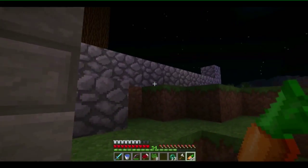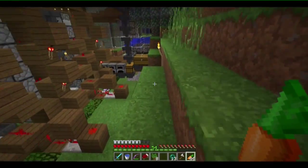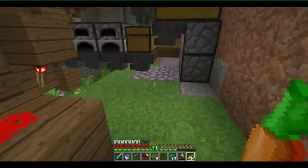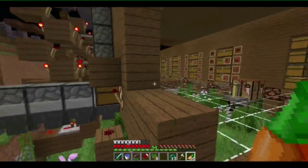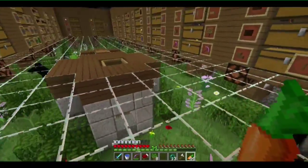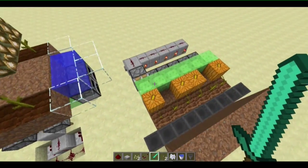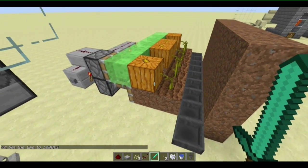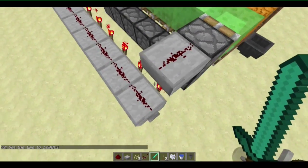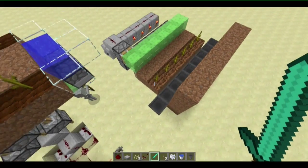I've actually turned this farm into a melon-pumpkin farm as well. I can show you that in my creator world — the same creator world where I built that tree farm. This is actually Mumbo's design. It's really more efficient I think, because you just push a button and it will shoot everything into the hoppers.